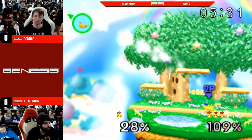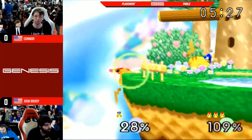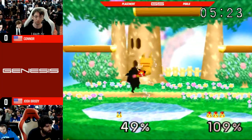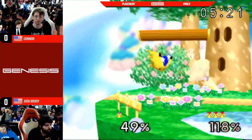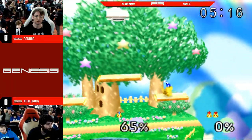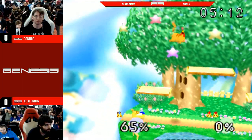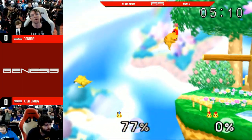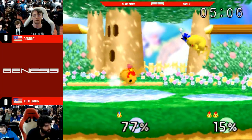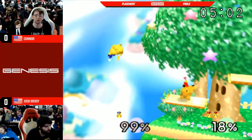It doesn't help that electric-type attacks aren't very good against electric-type Pokémon. Connor has that movement, but movement will not be enough if he doesn't use it. You've got to have the neutral, you've got to have the combos — you've got to have a little bit of everything in the Pika ditto.